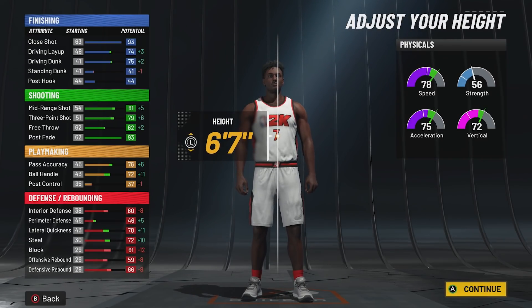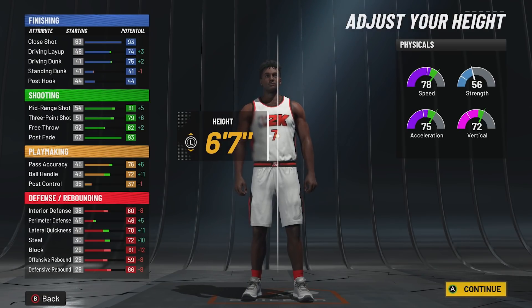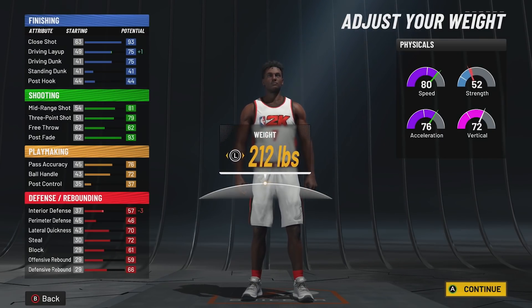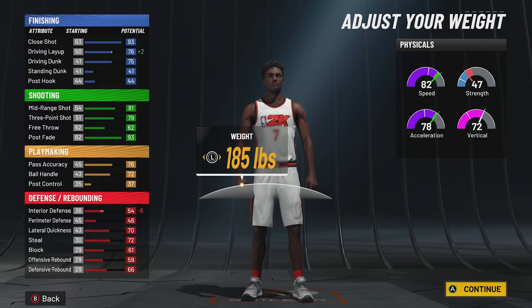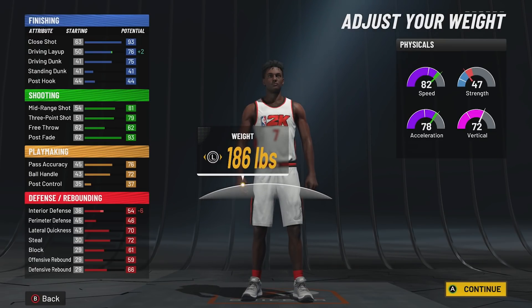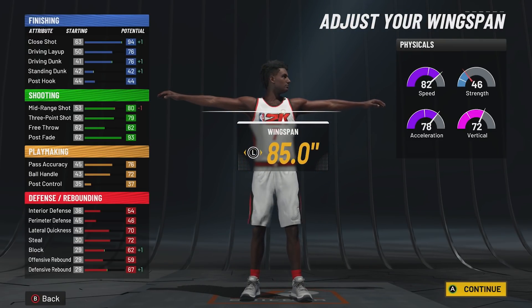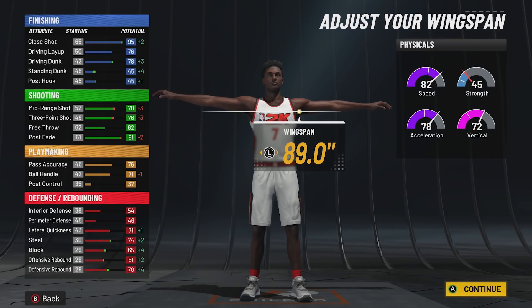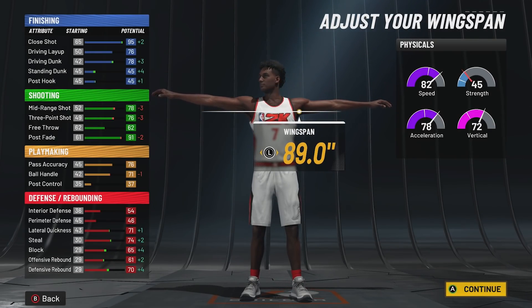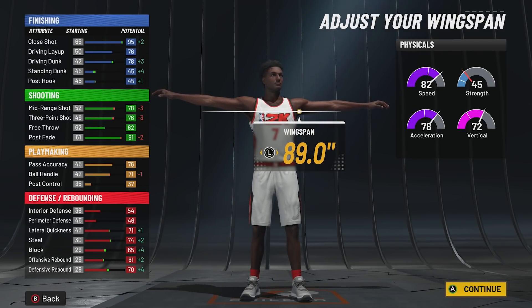For body shape I went built, and height I went 6'7" — it boosts the three-point shot, makes you faster, and doesn't ruin the defense too much, so you can still rebound. You can be fast enough to play like a guard but also hold your own as a big. Weight I put at 186 lbs — that's the last point where you get max speed while also gaining some extra strength. For wingspan I maxed it out to get improved defensive rebound and extra shot defense. Ball handling is at 71, which is low, but once this build hits 99 overall I'll have 75 ball handle and get all the pro dribble moves I need.